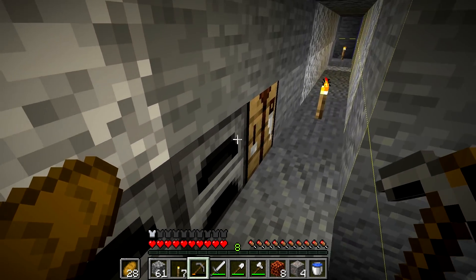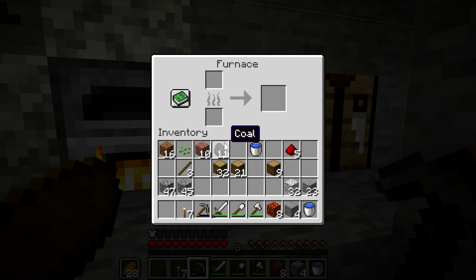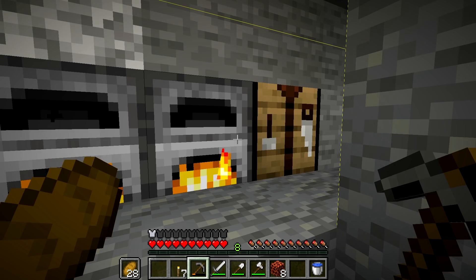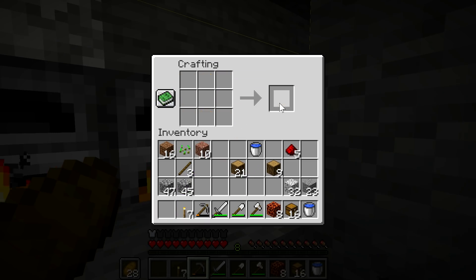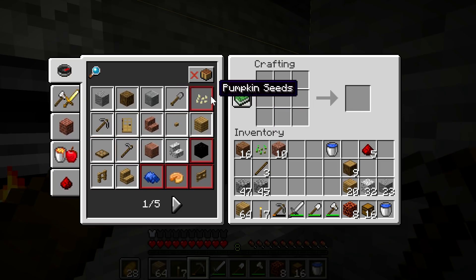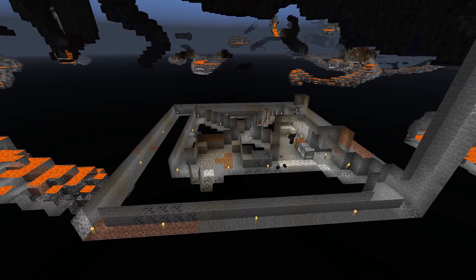Before we do that, I made a few furnaces here. We need to smelt about a stack of cobblestone we just harvested, and we can start smelting our 20 pieces of iron for the hoppers. We can also use half our wood to make chests — we need 16 of them at minimum at this point. We also reserve 21 wood to craft ladders to go back up top.